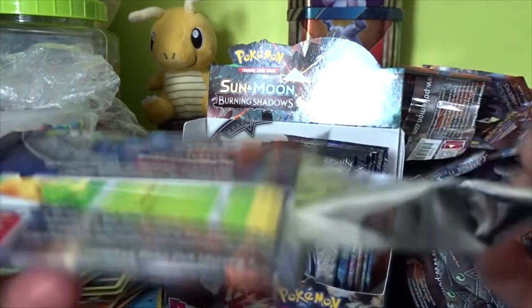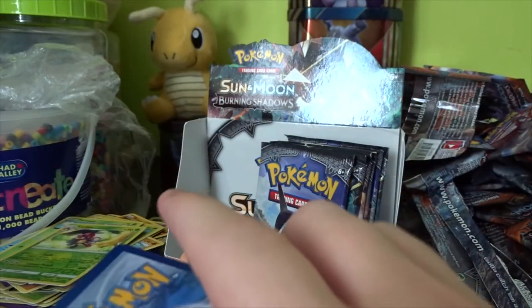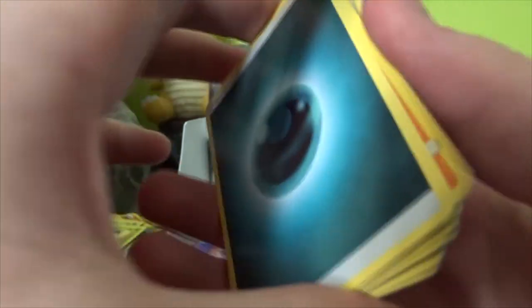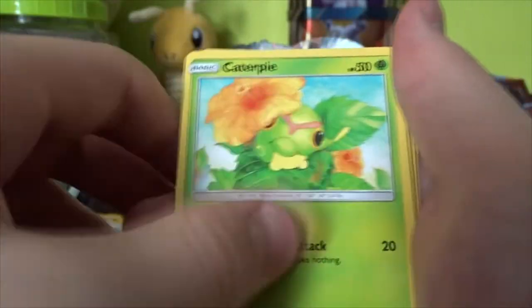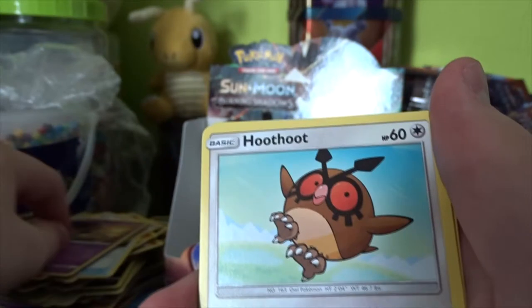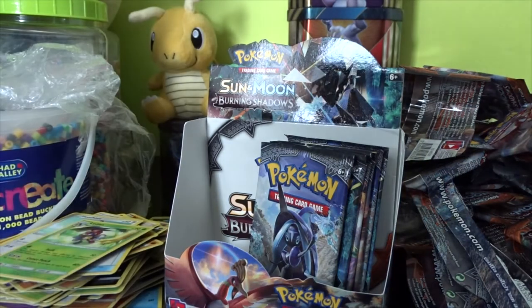Ideally I'd like to pull at least something more out of these last few packs because there's quite a few left. We have a Darkness Energy, a Heatmor, a Tormenting Spray, a Lana, a Klefki, a Meryl, a Rhyhorn, a Sandygast, a Hoothoot — going through the commons incredibly fast now — a Reverse Rare Hyperia, and a Rare Ledian. Oh, because the other Ledian was a Reverse Rare. We've gotten multiple packs with a Reverse Rare and GX, weirdly.